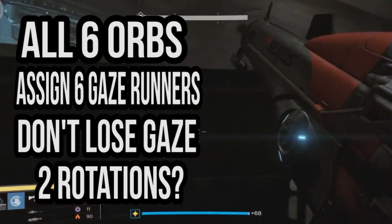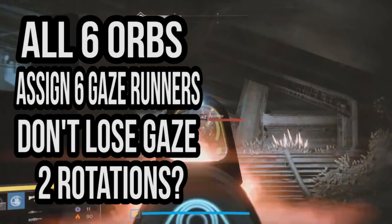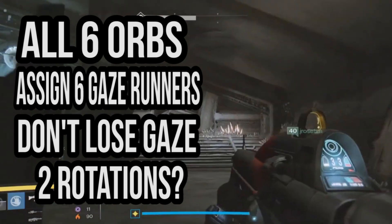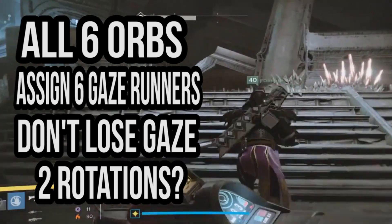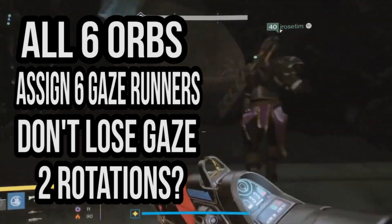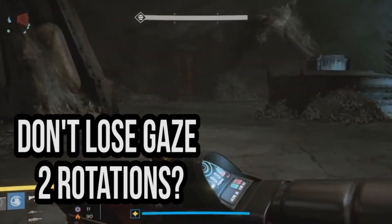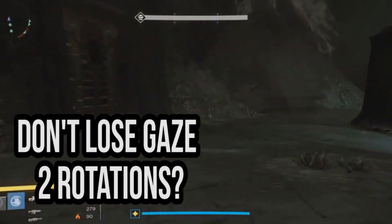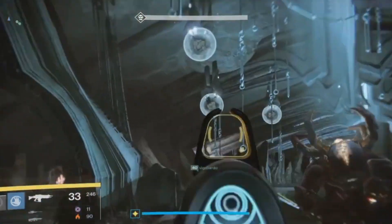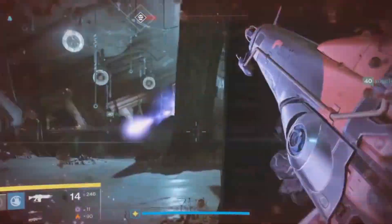I'll just recap: you need six orbs, six different gaze runners, and two rotations. You're going to want to drop the orb, get the gaze, get someone behind him at about five seconds, get the gaze again. Everyone in the bubble runs straight over to where they've just dropped the orb, dropping the orb on the way — don't forget that. Then just keep chipping at him, switching out, switching back in. Assign the orbs and you should be fine.